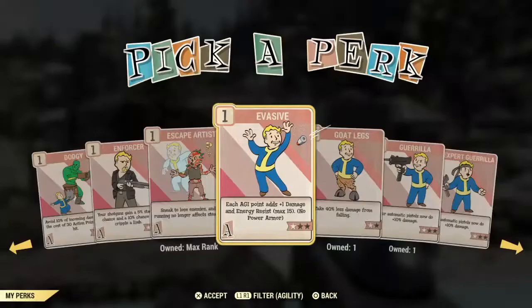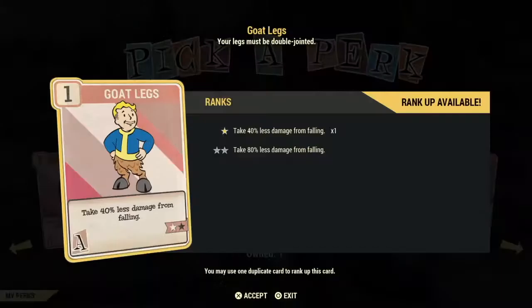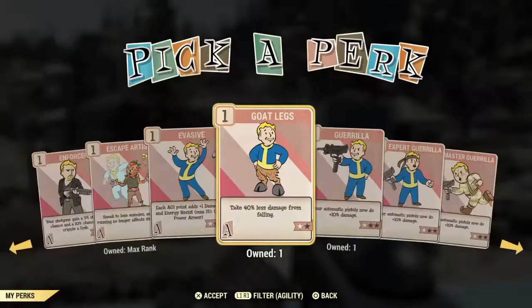For the longest time I thought Goat Legs was a useless card until I got the Secret Service jetpack. The jetpack will glitch during events and sometimes shoot you straight up into the air, and then you'll fall down and die. If you have at least 40% fall damage reduction from this card, you have a slight chance of surviving. Maxed out to 80%, you basically don't die even if you are a bloody build. This card is a must-have so you don't constantly die when the jetpack is glitching during events.